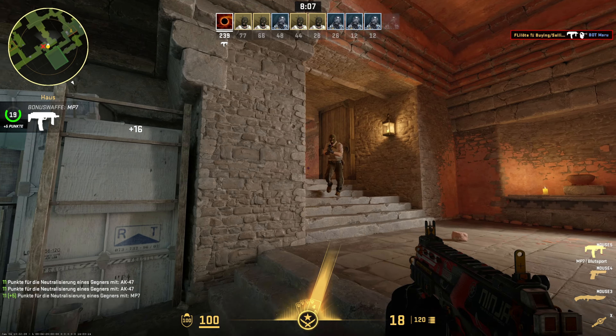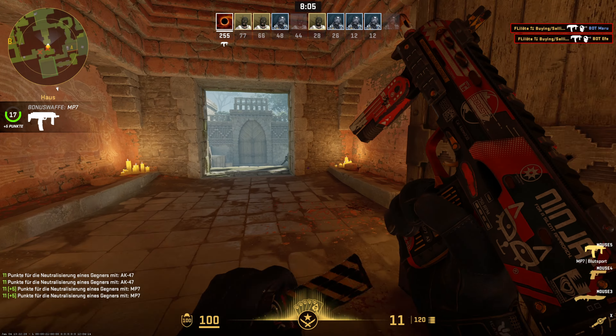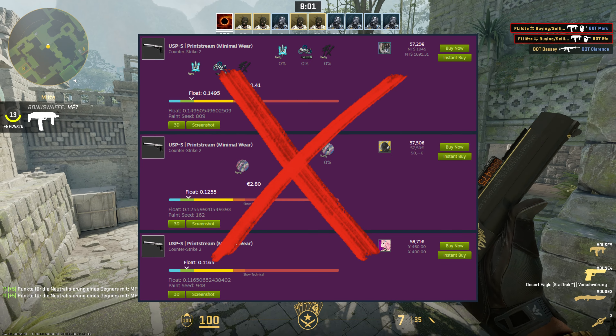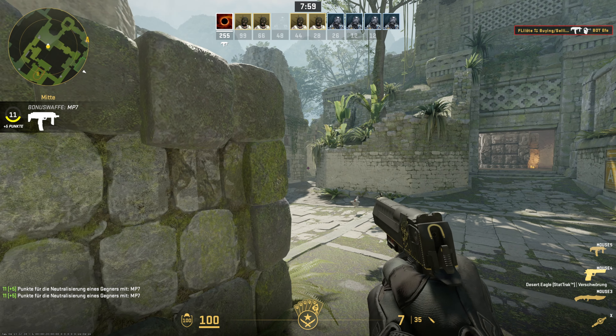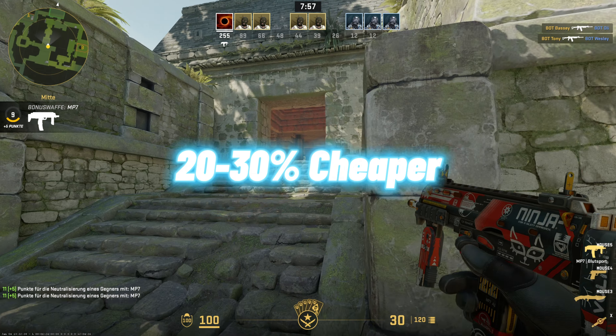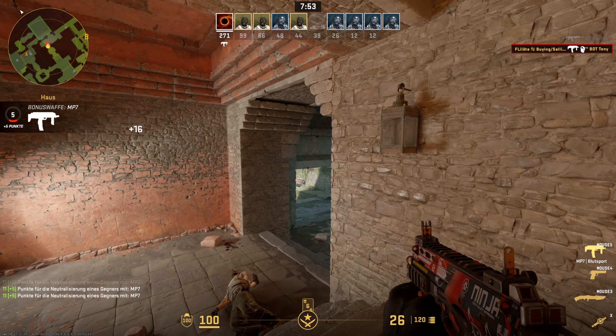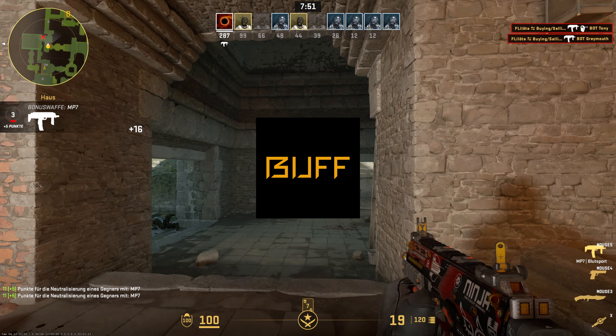Before you sell your skins you need to understand what they are worth, because the Steam Community Market price is not the real money value for an item. It's most likely between 20 to 30% less. The real money value of a skin is the price an item sells on the market Buff.163.